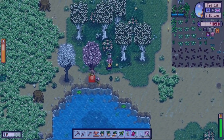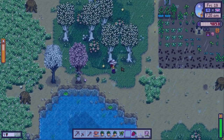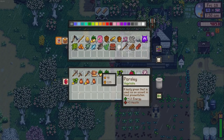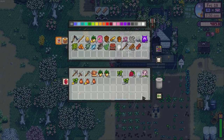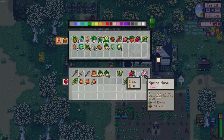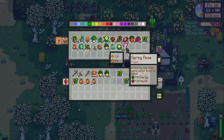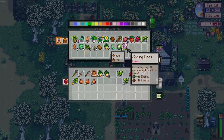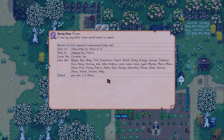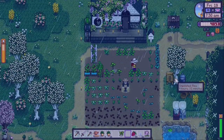I might need some more tree tappers then - I do want some maple syrup for beehives. Five parsnips done. Let's donate some stuff to the museum, process some geodes, and donate the five gold parsnips to the community center while we can. A spring rose sells for 320, that's amazing. The honey could sell for quite a lot. Caroline and Jazz love spring roses - pretty good to know. Most people like them too but it's worth a lot of money so we don't want to give them all away.